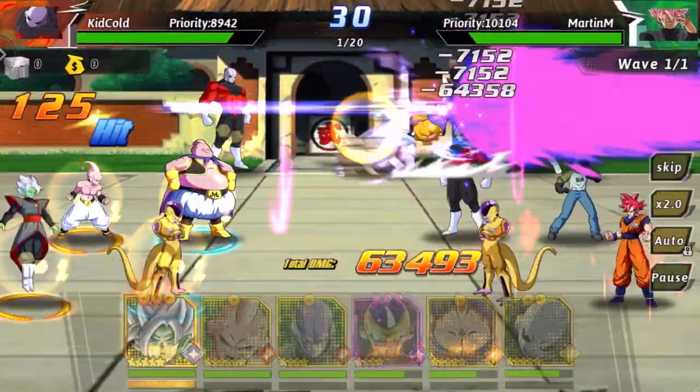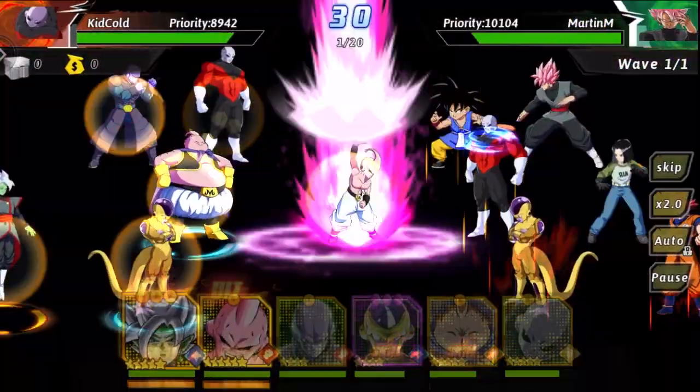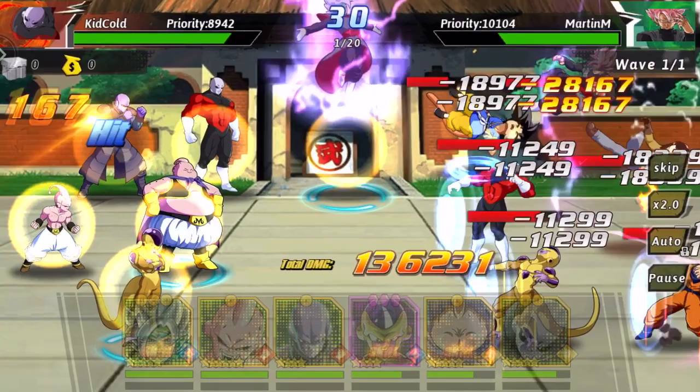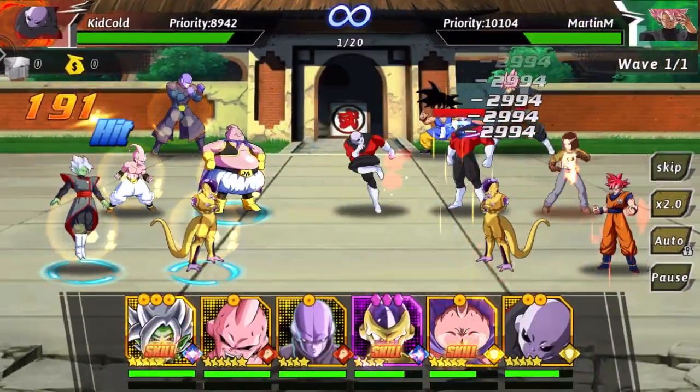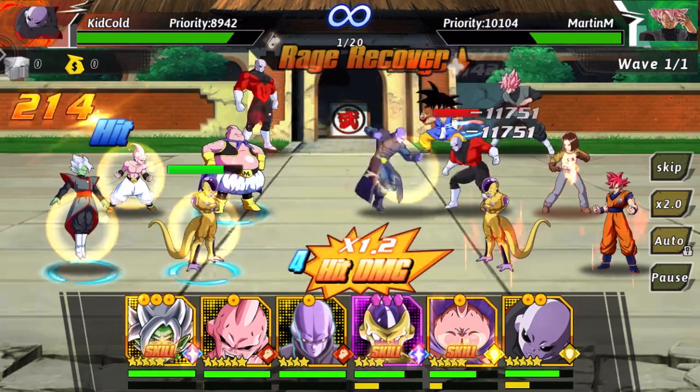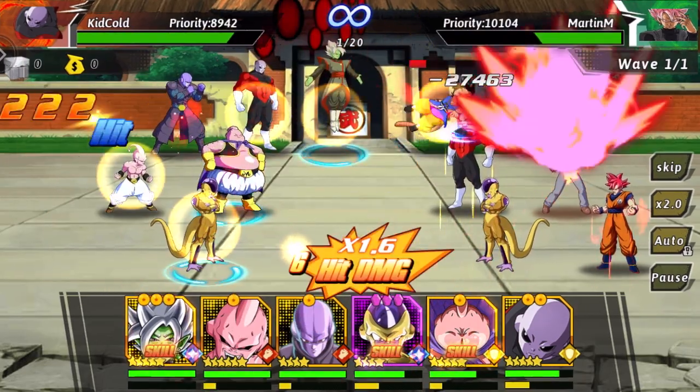From the previous episodes you all saw that I think the Gata Zamasu is pretty good in the back row. Especially being Orange 3, he's going to be doing a lot of damage — like 100k damage to everyone, which is a lot. Pretty much I am looking to get my own Super Saiyan God Goku in my lineup very soon.